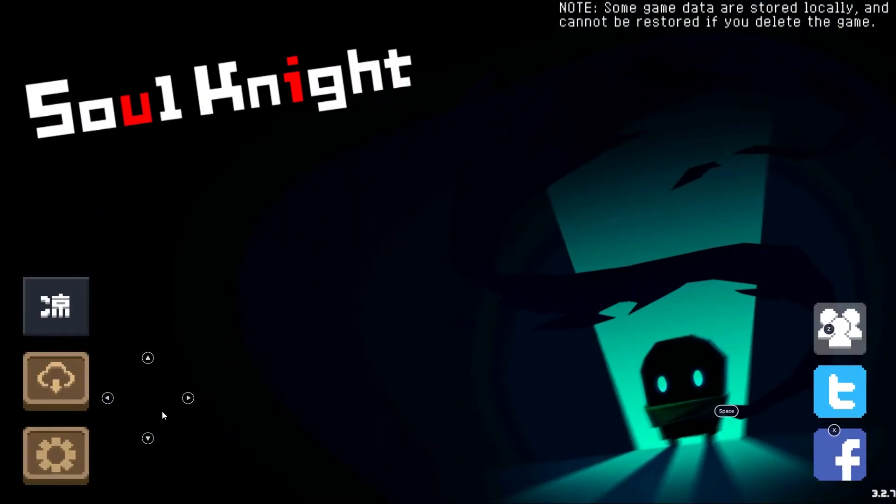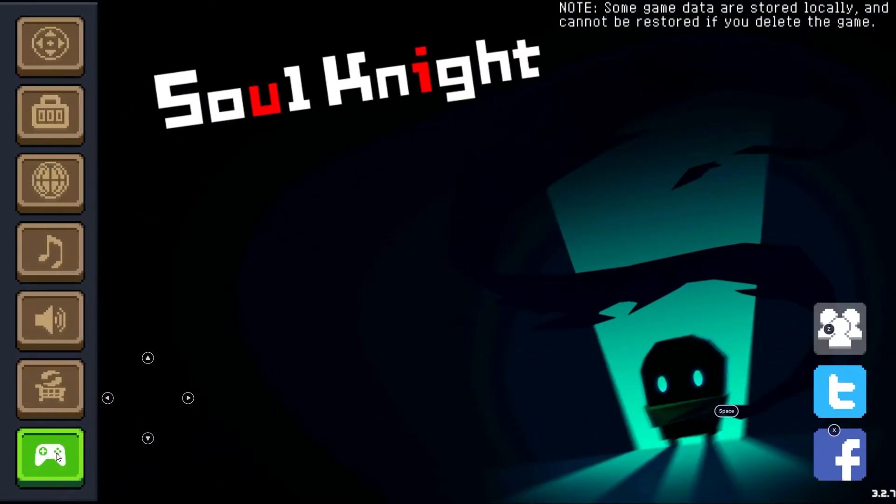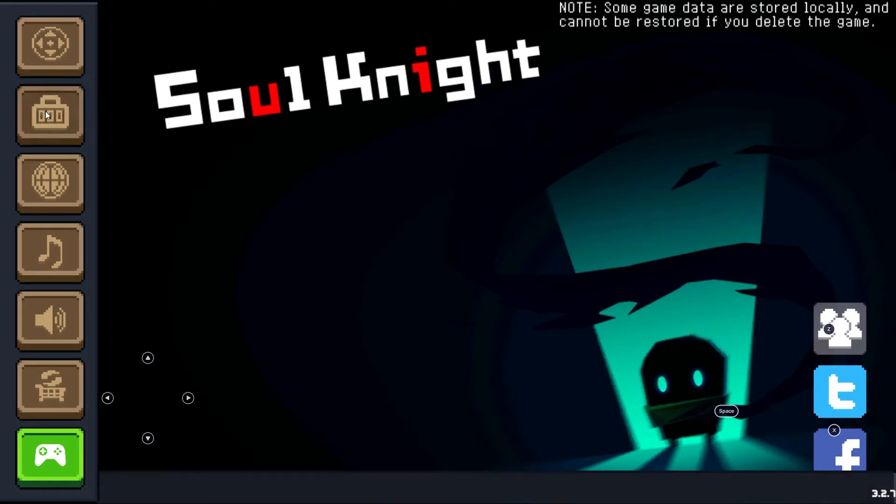Click on the settings cog in the bottom left corner of your screen, then press on this little bag-looking icon. The other ones do other things like changing the controls, language, and music, but click on this little one that looks like a lock or a bag.